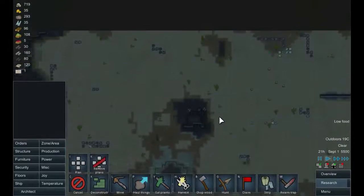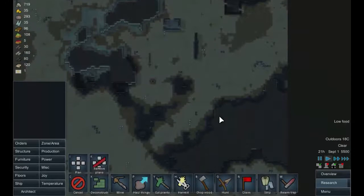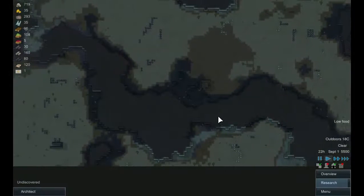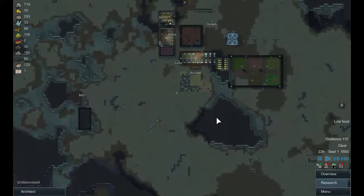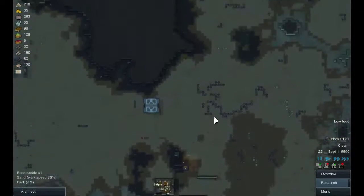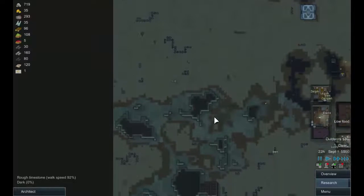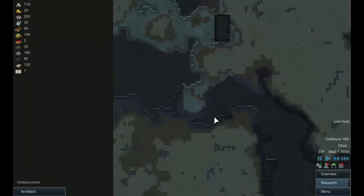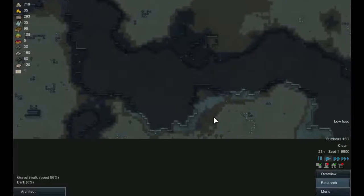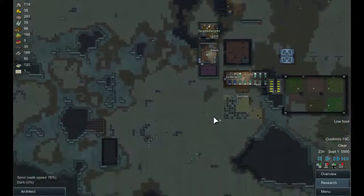Now let's find some stuff to hunt because we could actually use some meat. Who doesn't like a bit of camel steak for breakfast — apart from the camel? What have we got to hunt here? Let's not reduce ourselves to eating human flesh just yet. There doesn't actually seem to be all that much food around here. There are a few well-fed scarabs, but they fight back — which is terribly unsporting if you ask me.